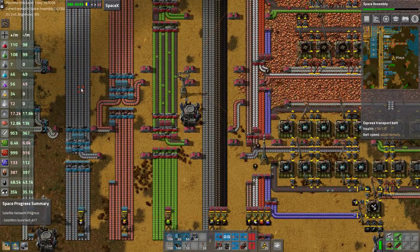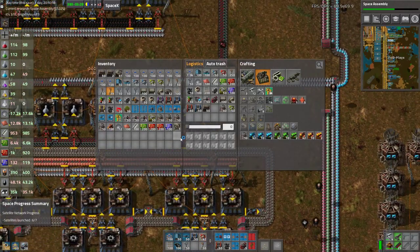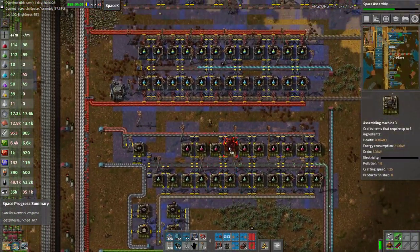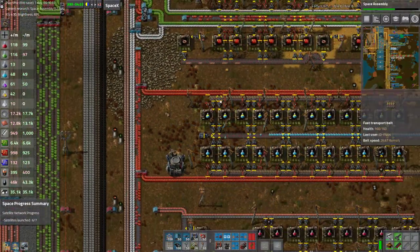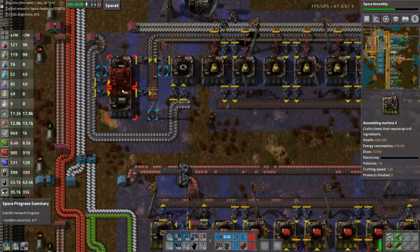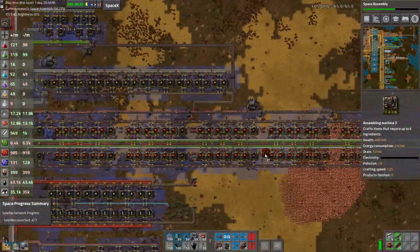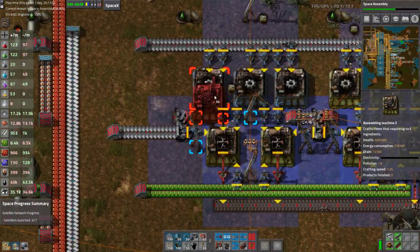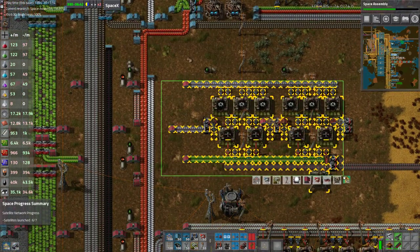Now copper and iron are both on blue belt. Next thing we need to do is really speed this base up. First thing I'm going to do — because it doesn't break our ratios — is take everything up to assembler threes. It will break our belt ratios though, so we need to keep that in mind any time we are belting in a full belt worth of material. These guys probably can no longer get the amount of iron they need to run at a perfect one-to-one ratio, so we're going to upgrade all of that.